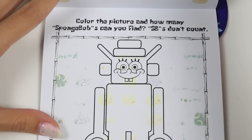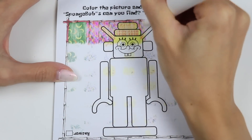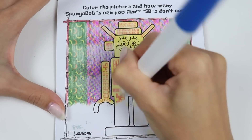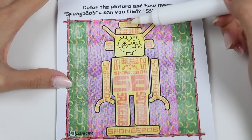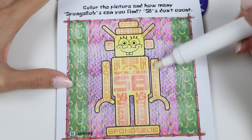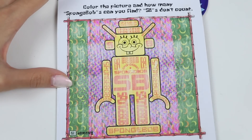Let's do one more page. This says: color the picture — how many SpongeBobs can you find? S-Bs don't count. Let's color in this entire page and then we'll count. Count with me everyone: one, two, three, four, five, six, seven, eight, nine, ten, eleven, twelve, thirteen, fourteen, fifteen, sixteen, seventeen, eighteen. Eighteen SpongeBobs!